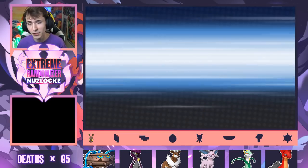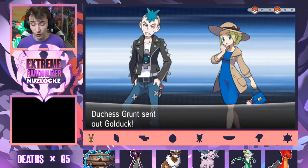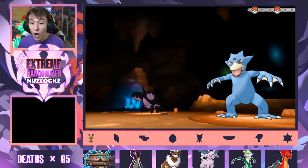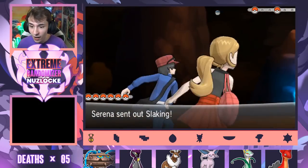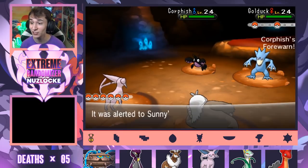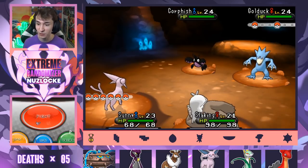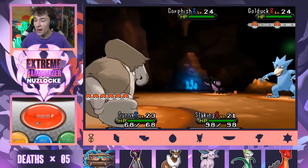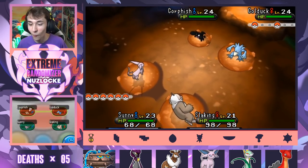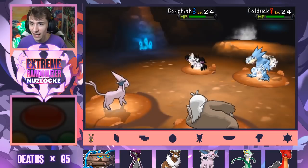Duchess Grunt and Punk Guy Grunt — Corphish and Golduck. I think we can handle this. Whoa, that Corphish looks sick! I wonder what Crawdaunt looks like. She's got a Slaking. Serena! Why could you not have this last fight? It's a randomized ability Slaking, so it's not going to have Truant. Serena, now you're just bringing out the best Pokemon? That's insane.